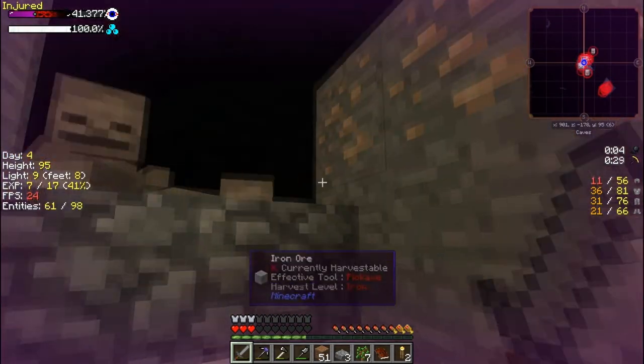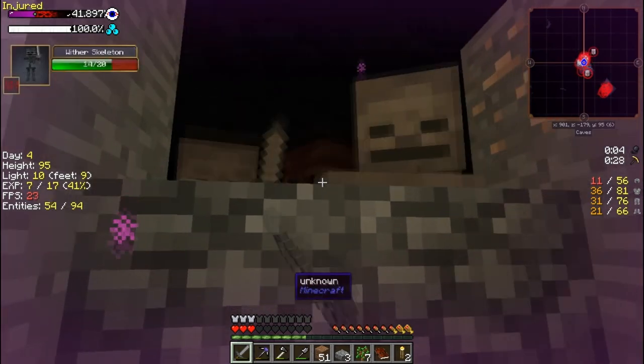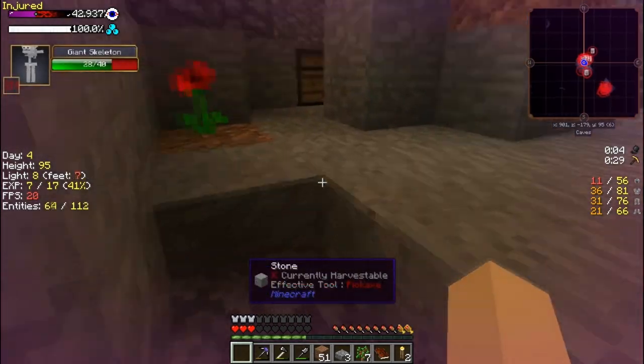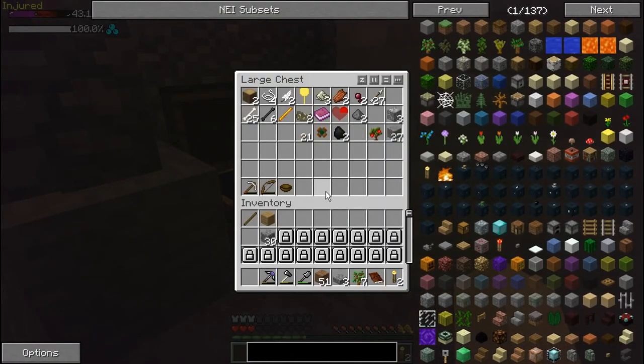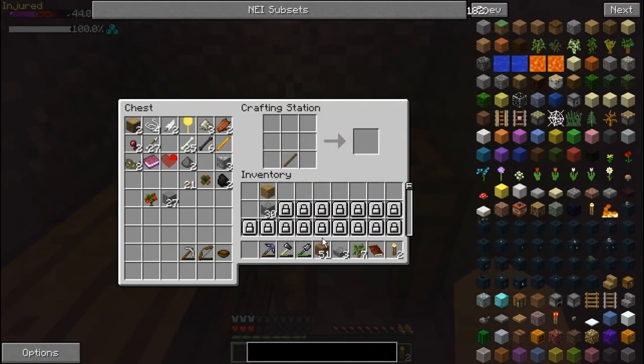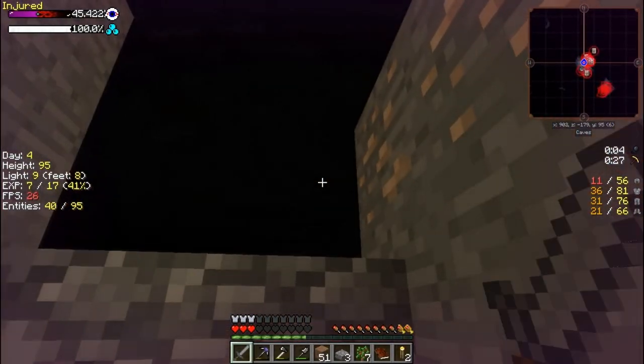Something blew up — that's nice. Oh, and our sword's gone — that's great. Do we have a sword? We do not have a sword. Can I make a stone sword? I can, yes. We're going to make a stone sword. Fantastic. Get it — go away.